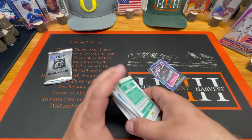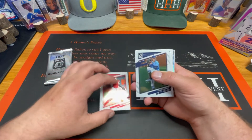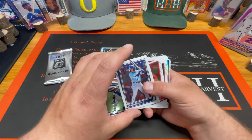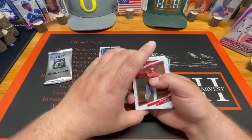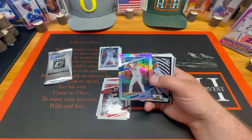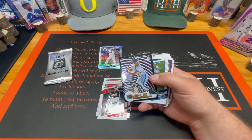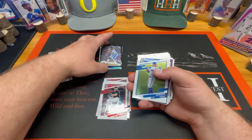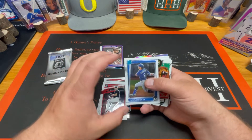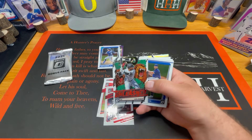Alright, we got Yadier Molina, Tyler Glasnow, rated rookie of Ha-Seong Kim, Wander Franco rated prospect, Luis Castillo, Max Scherzer, a silver of Josh Donaldson — pretty clean — Vladdy Guerrero for Montreal, nice team minus there. Bo Bichette, Bo Bichette, we have Fernando Tatis Jr., Jack McKinstry, and a nice Louis Robert Unleashed. I like these Unleashed.